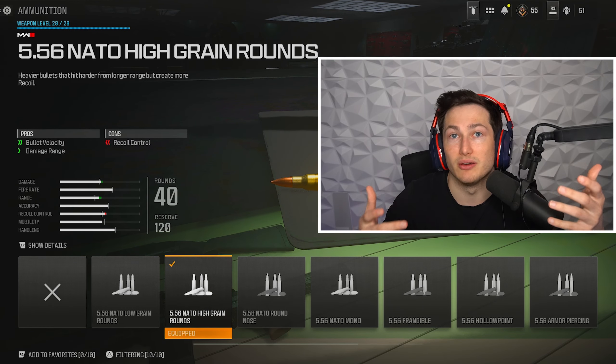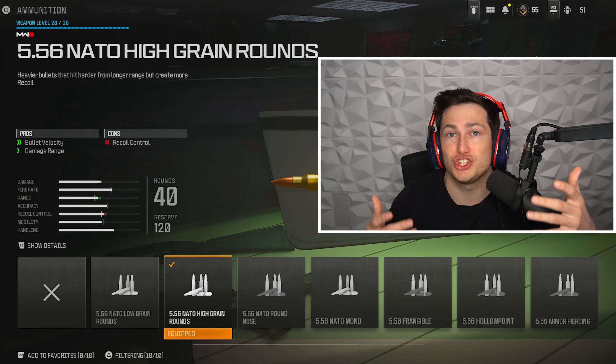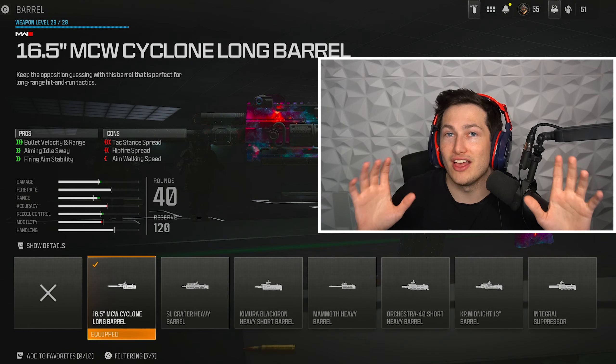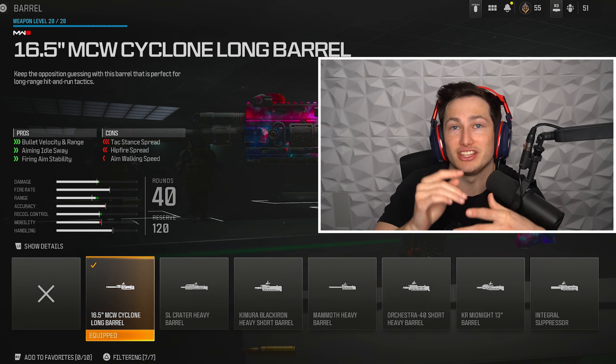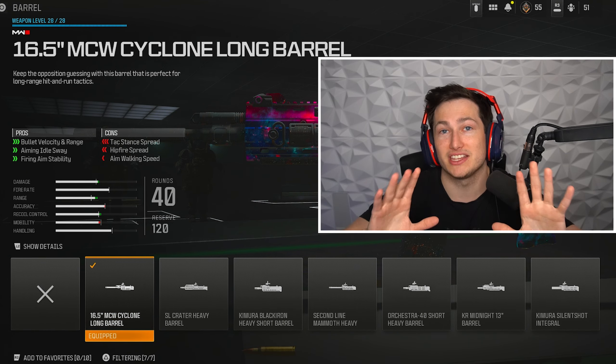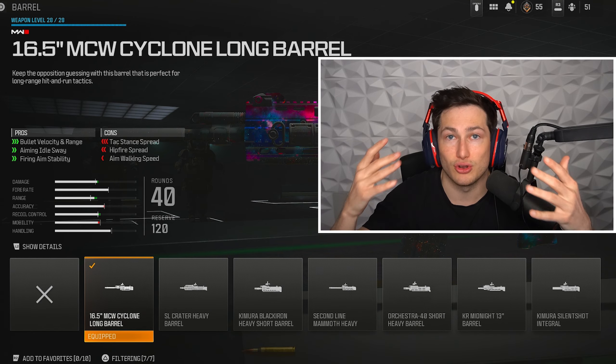The high grain ammo type because it gives you a ton of bullet velocity and damage range, both of which you need on most of the guns in this game. And lastly you want to use the Cyclone Barrel because it gives you a ton of bullet velocity and damage range and it doesn't slow your ADS at all. It's honestly the best barrel on every AR in this game — you all should be using it.